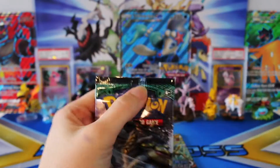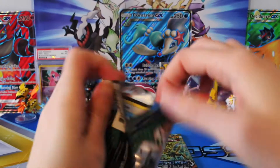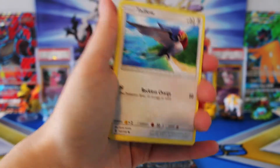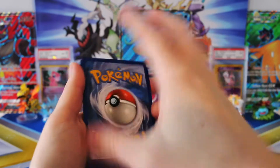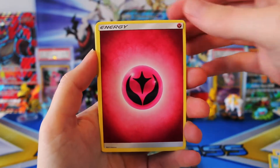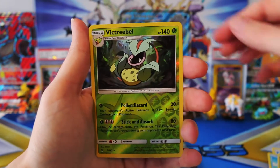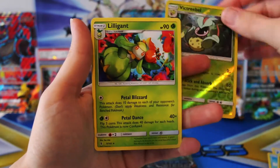The one good thing about Guardians Rising, though, is even though I haven't had the best pull rates, this set is very giving on reverse rares — absolutely insane. Which, if you have to get something, it's better to get that than nothing. Moving on to Guardians Rising: we have a Talo, Jangmo-o, Delibird, Trubbish, Machop, a Fairy Energy, Clefable, Lampant, Machoke, a Reverse Victory Bell which is a Rare, and a regular Rare Liligant.